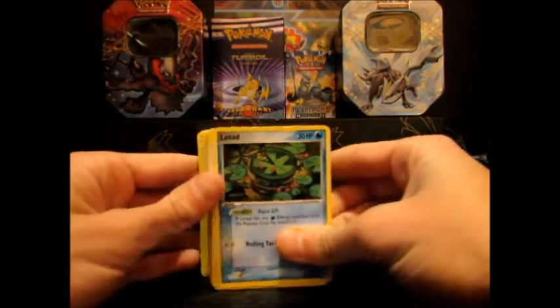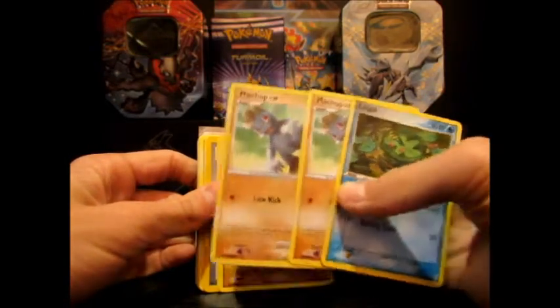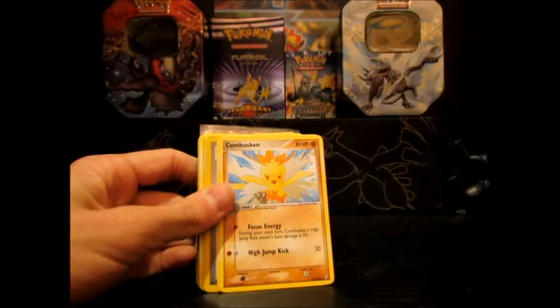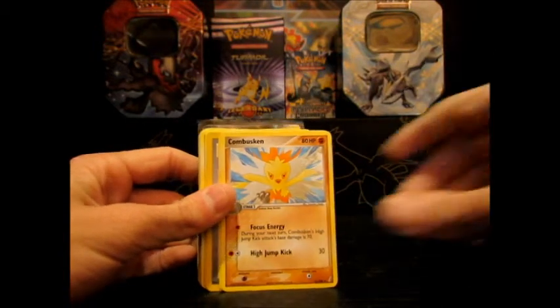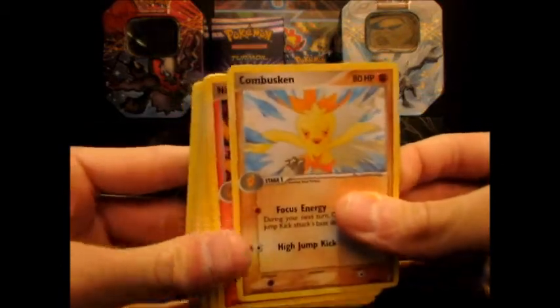So I got a Lotad and two Promo Machops that are reserved for Mr. Team Booster Break. And then I got a Combusken. I'll do these in little piles.